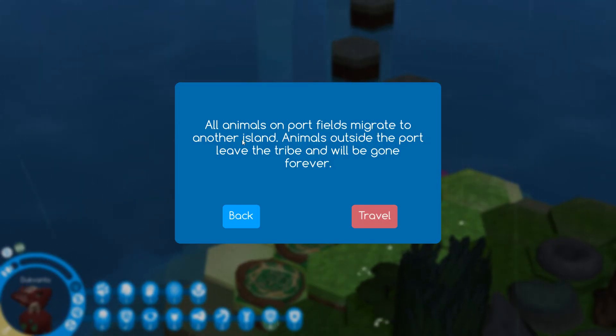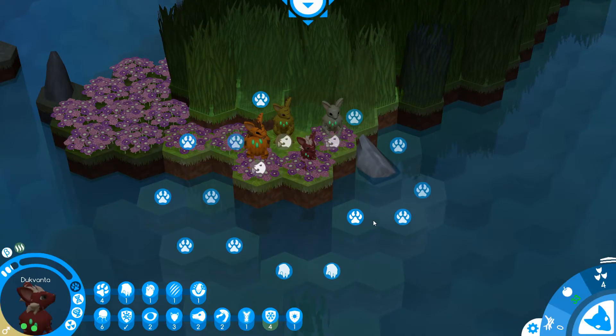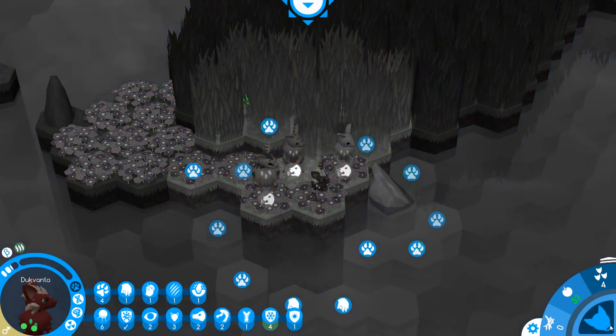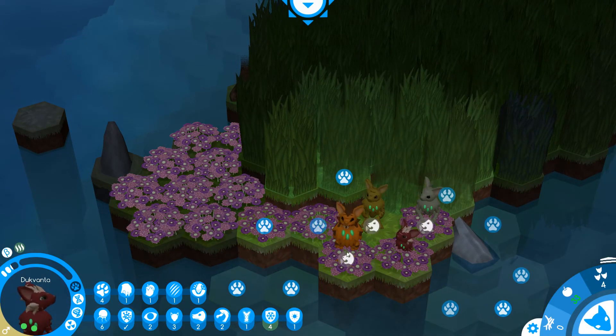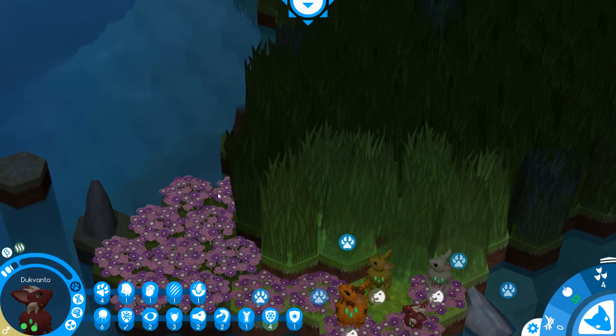From here we are going to go to the next island. All animals on port fields migrate to another island — animals outside the port leave the tribe and will be gone forever. Let's see if they all make it. Traveling... yes, they all made it! Fantastic. That pretty much sums it up — we can take them all as long as we're in the flower patch. It looks like we can take a lot with us on the next run.